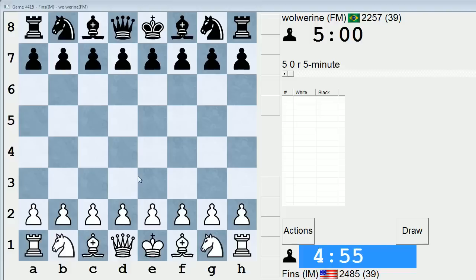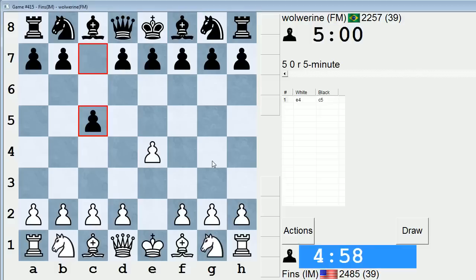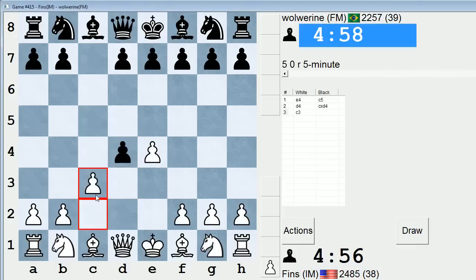Hey guys, this is John, and I'm playing Wolverine in the five-minute pool in ICC. Let's play E4, and let's play a Smith-Morrow gambit. Let's just see how the Wolverine treats this.